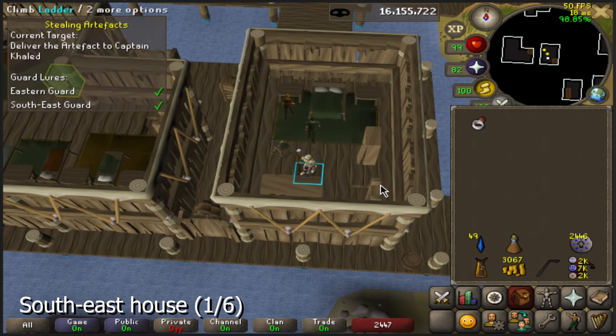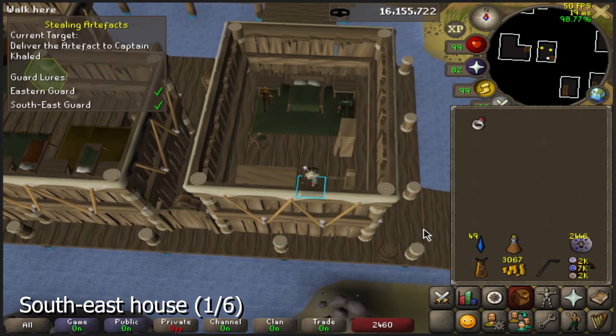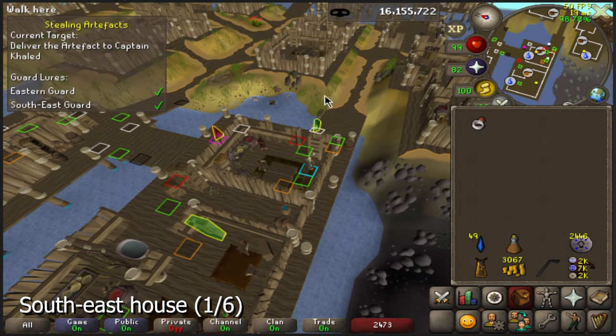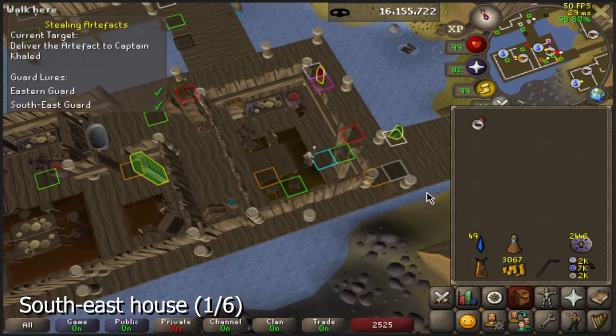Let's go over how to escape from every house, starting with the easiest one in the southeast. Once you have stolen the jewelry, head downstairs. Then depending on where this guard is, you only have to click on this green square and just keep going — you've made it out. But once the guard has passed this tile, you cannot make it anymore, so you want to wait. If the guard is on or before the tile, you can simply walk past.